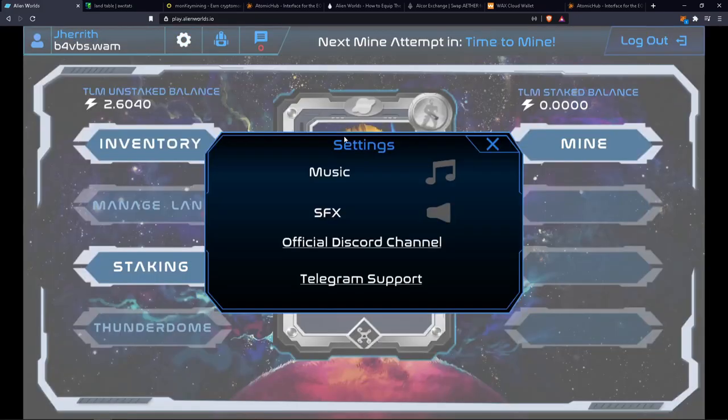Once you get into the game, you have settings. I turn off my music and sound effects just because I have it up on another screen constantly while I'm doing everything, and I just click on it passively throughout the day and I don't really want to hear the music and sound effects continuously playing in the background.